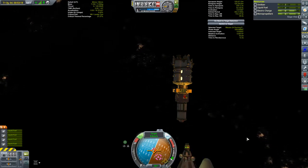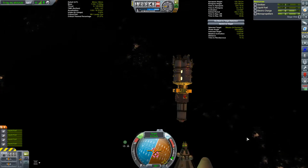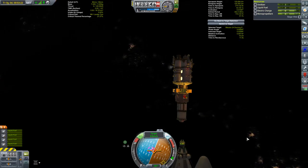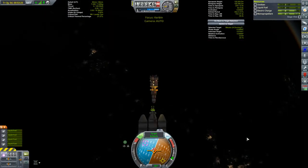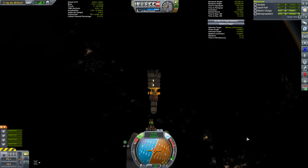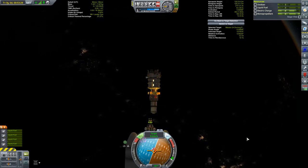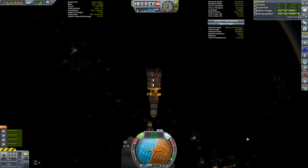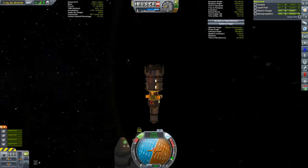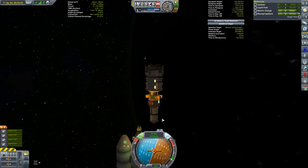There's the prograde. If you can see the prograde icon or the retrograde icon, all you need to do is line them up. I'm just blowing by the target! I hit M instead of N to back up and went to map view by mistake. I'm really making a hash job of this — they flew right past the target.